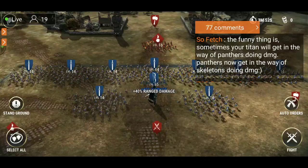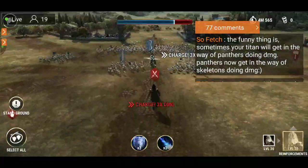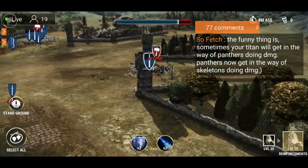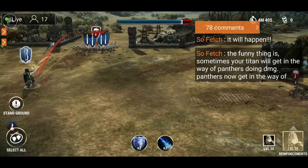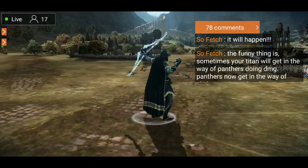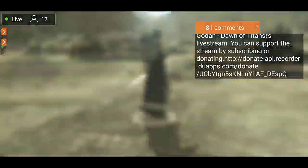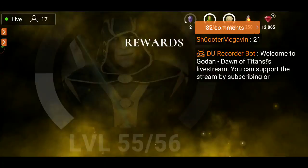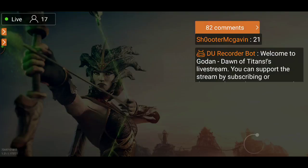Panthers get in the way of skeletons doing damage. I'm saving all my Raise Dead spells right now for a rainy day — when I have about 20 of them I might try using them. You have to be castle level 20 or 21 before you can generate your own Raise Dead spells. The Raise Dead spell is quite valuable — people used to waste them, but I'm not wasting them anymore.